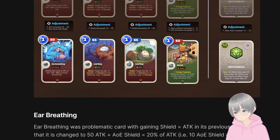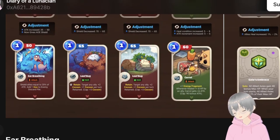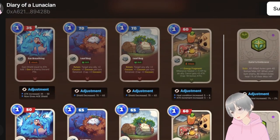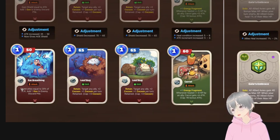First one is Ear Breathing. So Ear Breathing has now changed — originally it was 35 attack and gain shield equal to attack, and now it's changed to 50 attack and shield allies equal to 20% of the attack, meaning at the base level it will give 10 shield as AOE shield, and it still adds one goo to the enemy's discard pile.